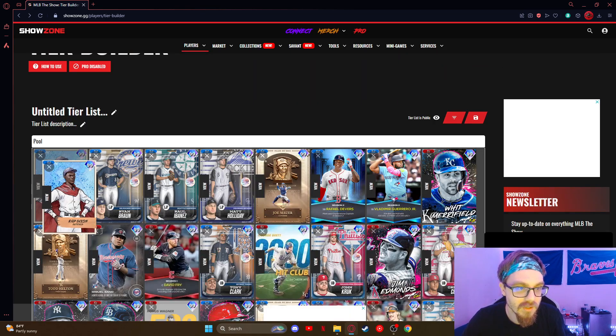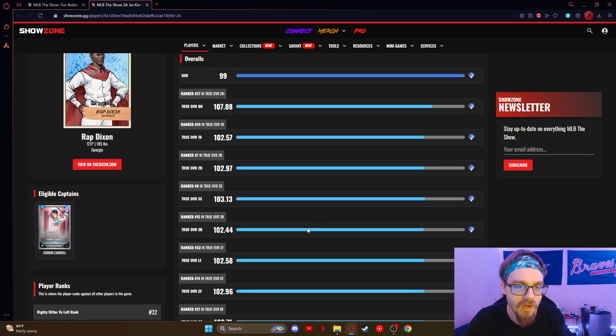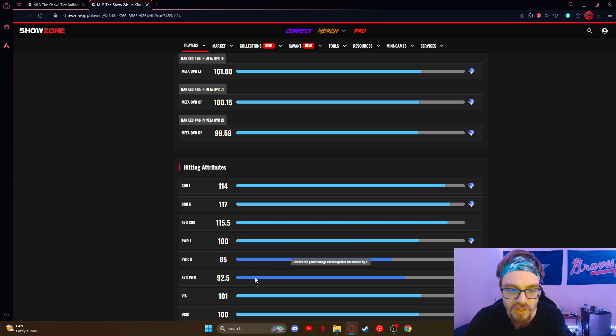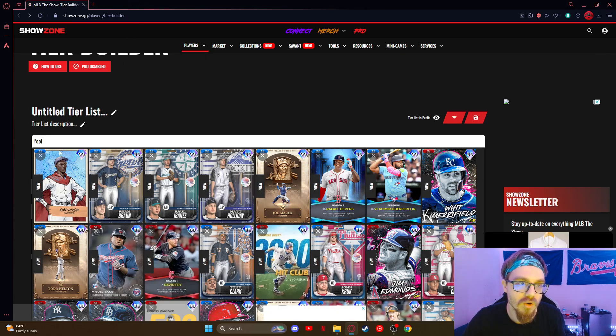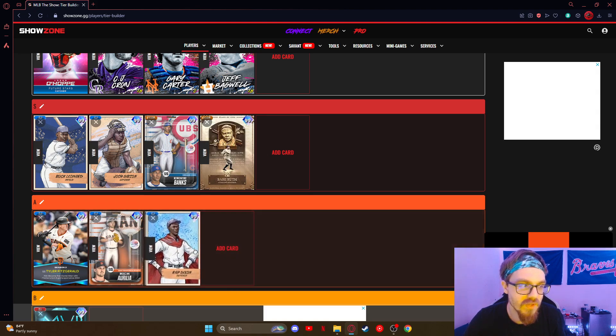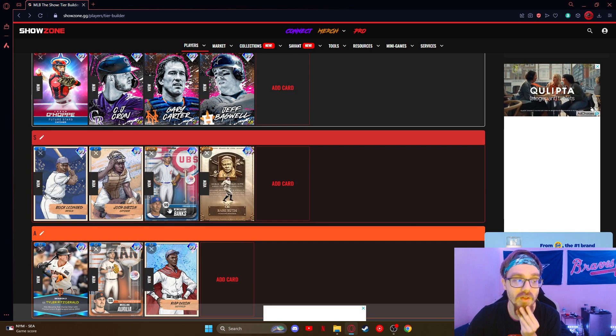Rapp Dixon — we talked about him. He can fit the Carol boost, 92 average power, 115 average contact, so he's just a really solid card. I think he definitely fits in A2. You could definitely use him — I feel like he fits other different positions a little bit better, but he's still going to be really good at first.